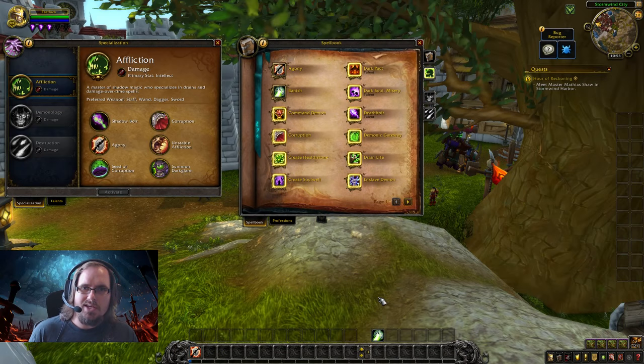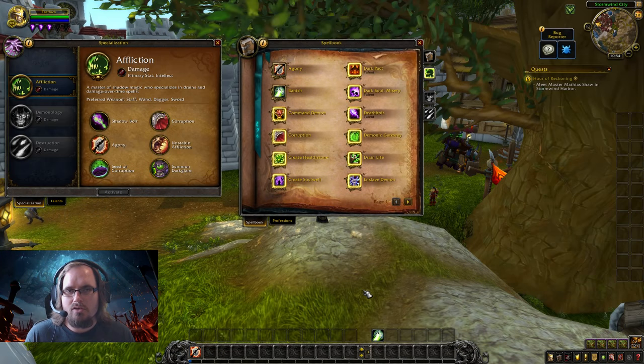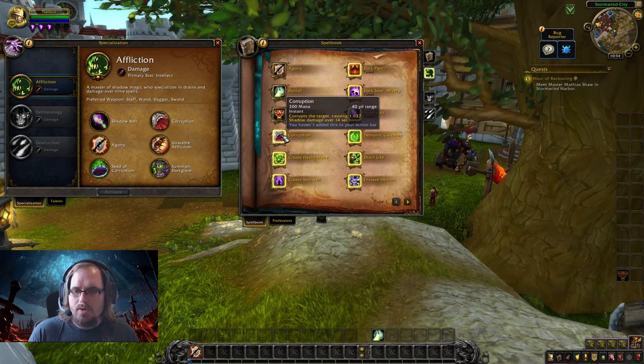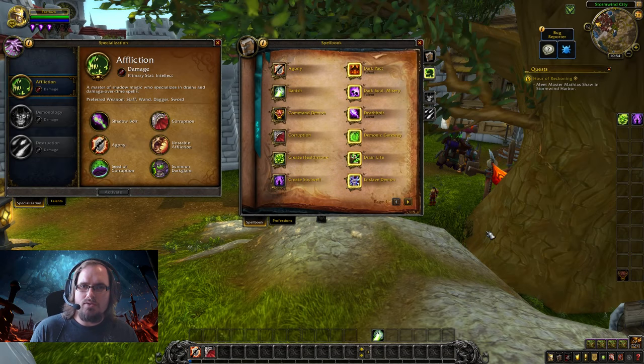Banish allows us to crowd control a demon, aberration, or elemental for 30 seconds. It's kind of limited, but it still goes in our crowd control section. Command Demon is a special skill that changes depending on the demon you have summoned, so we'll set that aside for now. Corruption is part of our core rotation. Create Hellstone gives us three charges that act as potions restoring 25% of your health. Create Soul Well lets you place an item on the ground so party and raid members can click it to get soul stones.